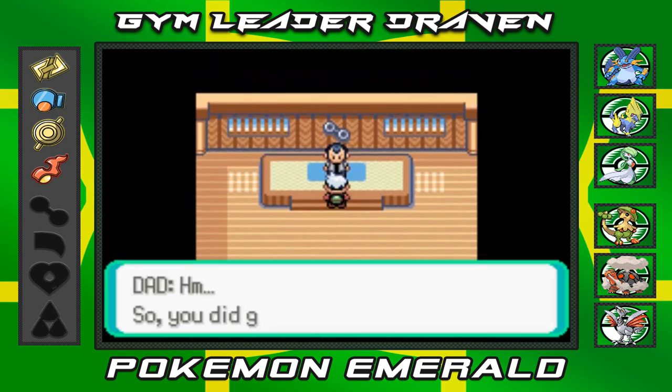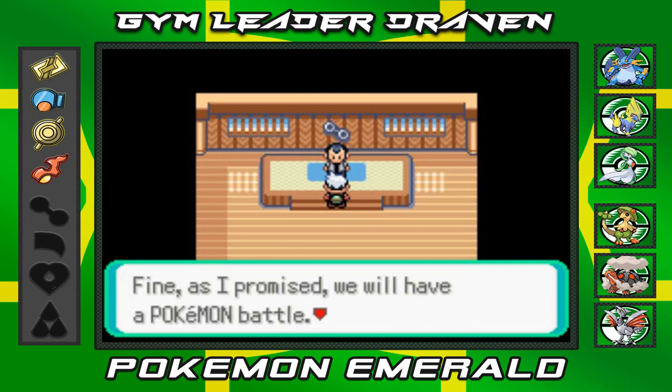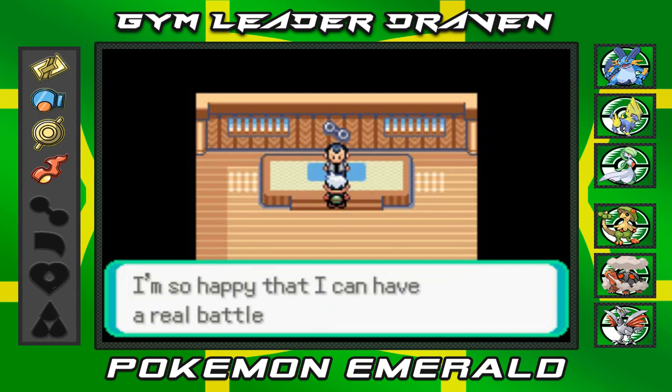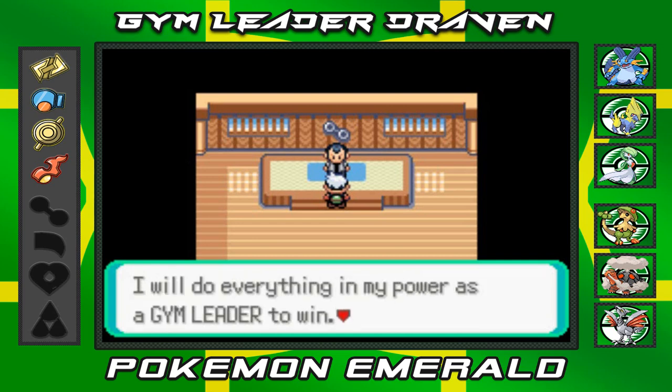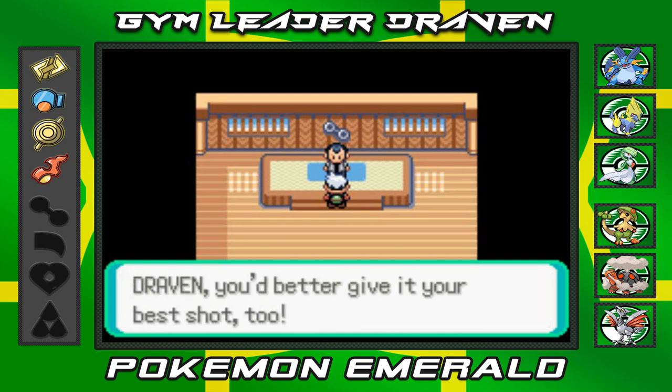Norman says: so you did get those four gym badges — fine, as promised we will have a Pokemon battle. I'm so happy I can have a real battle with my own child. But a battle is a battle — I will do everything in my power as a gym leader to win. You'd better give it your all too, Draven.